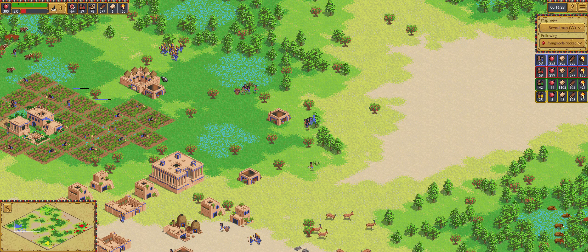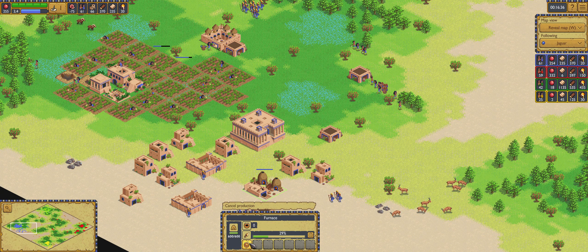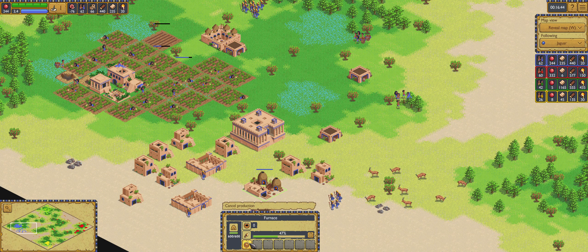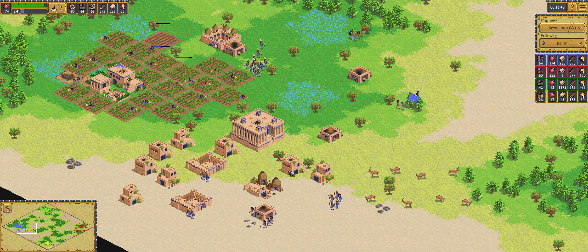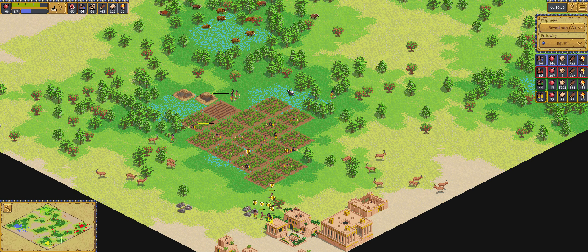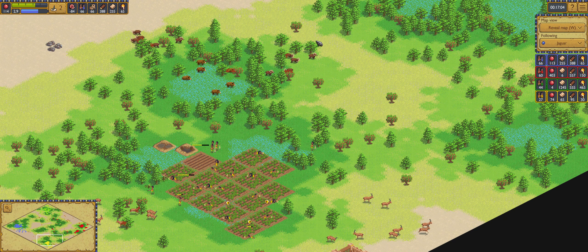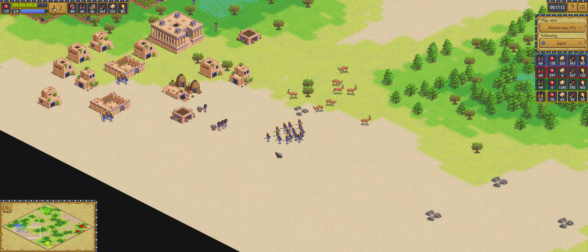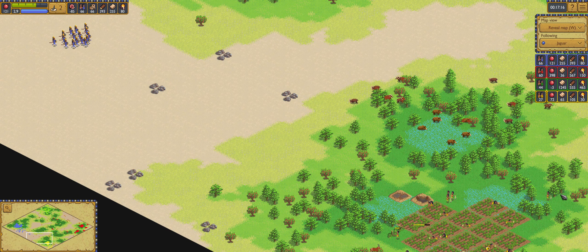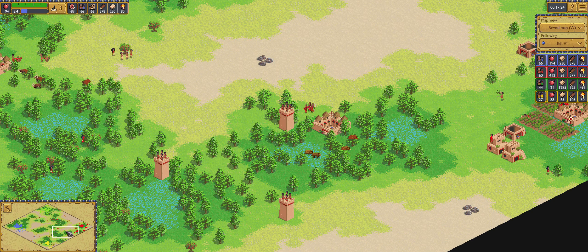Blue now has bronze helmets. I see all the shields researched. With the second equipment for the javelin throwers kicking in, they're going straight for the base. The population count is 120 versus 70 — a huge, huge lead for the Flying Jaguars. Yellow is in big trouble. I think Yellow might die on this attack, even more so if Red joins with all this military.